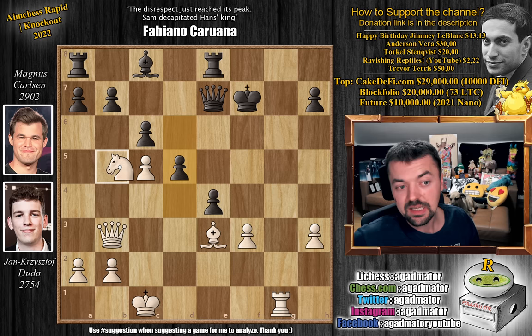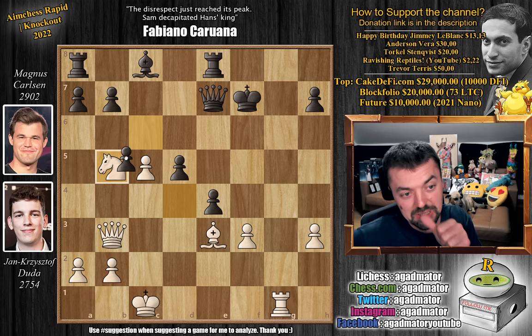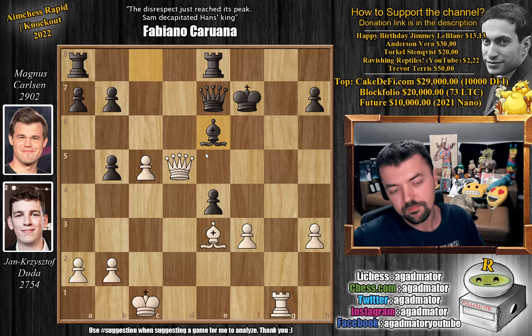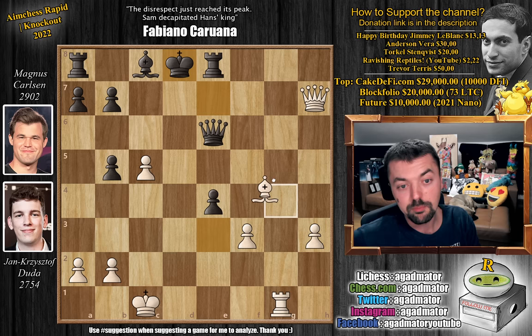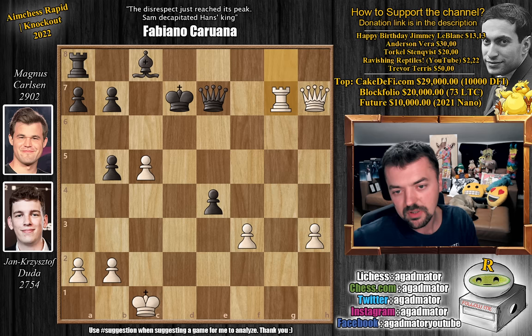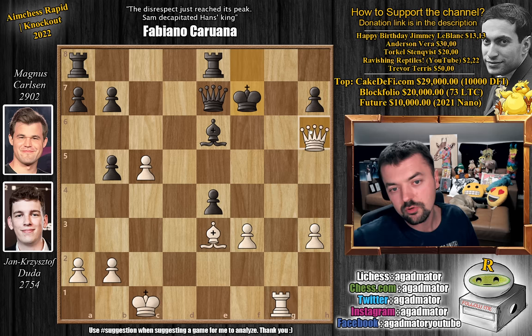Duda plays Knight to b5 instantly, threatening Knight to d6 check with a fork. It seems like you could capture the Knight, but you'd have a brutal time. Queen captures on d5, Bishop to e6 — if you try Queen to e6, then Queen to h5 with check, King to e7, Queen captures on h7 with check, the d6 square is guarded. King to d8, Bishop to g5 with check, Rook to e7, Bishop captures, Queen captures, Rook to g8 with check, forcing the King back, and Rook g7 picks up the Queen. Back in that position if you try Bishop to e6, it's a mate in 3: Queen h5 check, King to f8, Queen to h6 check, King to f7, Queen to g7 is checkmate. That's what happens if Magnus accepts the Knight — which he doesn't.